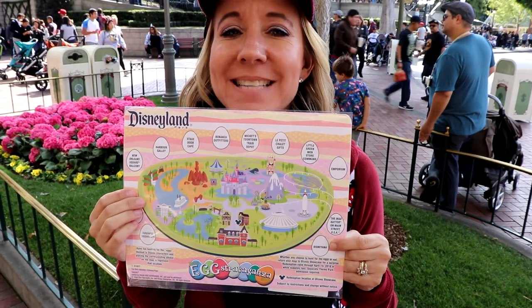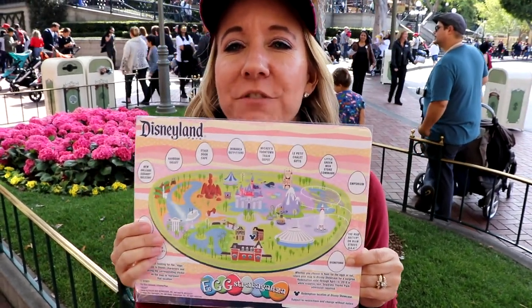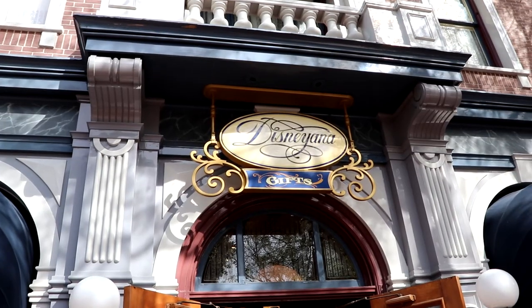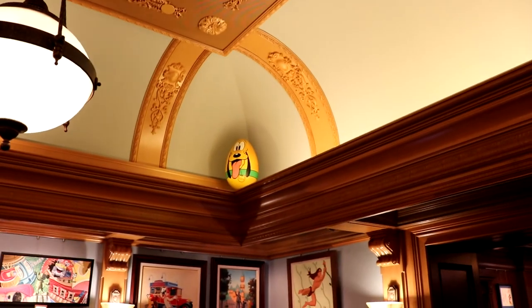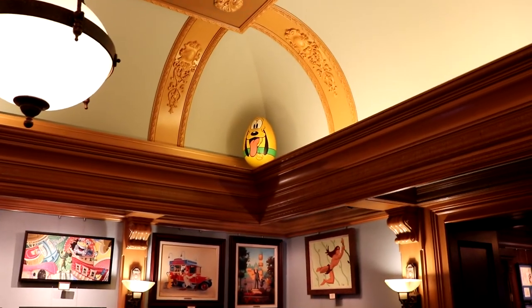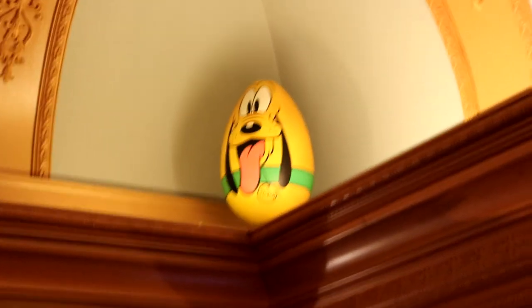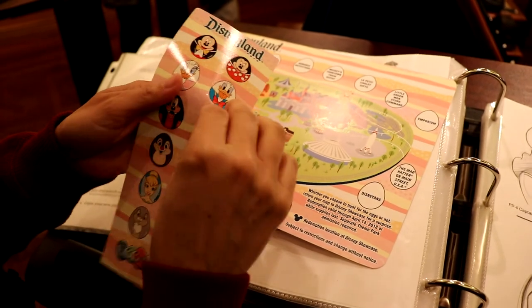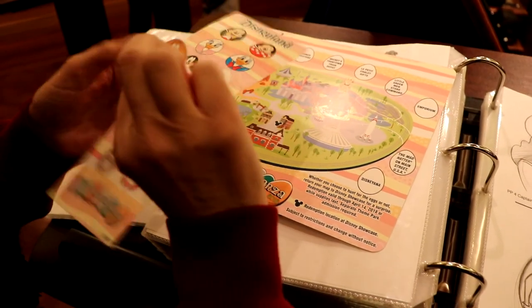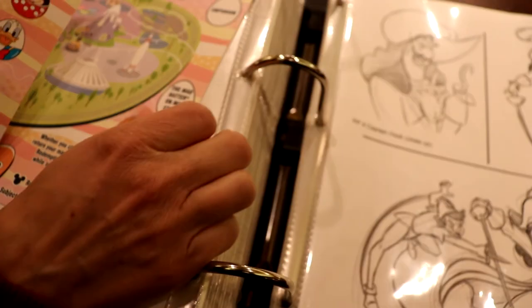The first egg on the map is at Disneyana — that's a store towards the front of the entrance. We're going to go find it right now. It's Pluto! It goes on Disneyana.